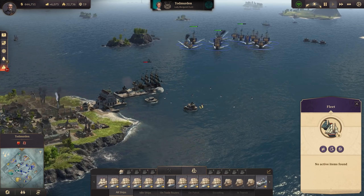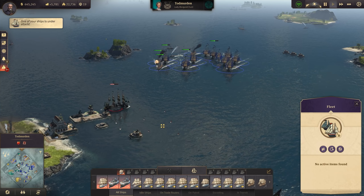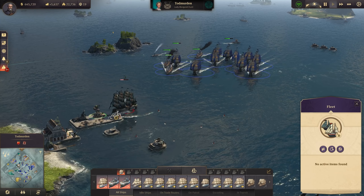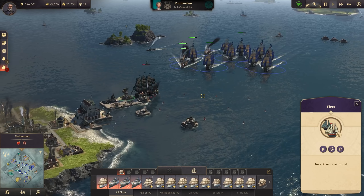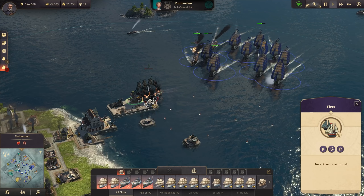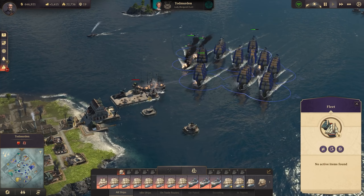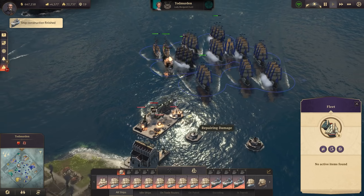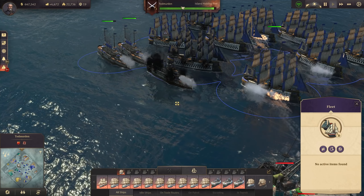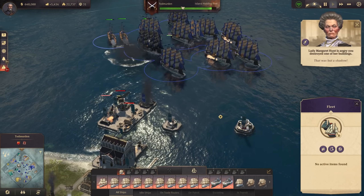Hello everybody and welcome back to a very exciting episode. We've finally combined our forces and are moving against Miss Hunt and Alonso. We have battlecruisers available and are moving in on Tot Merton, one of her bigger islands. We're taking heavy damage - she is resourceful with these cannon towers, and I'm losing a battlecruiser. They're taking a lot of hits and still going down so quickly - this is a major problem.